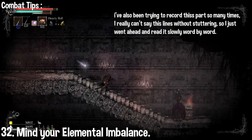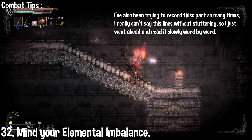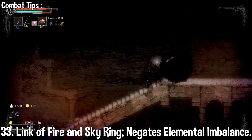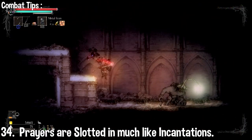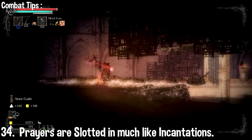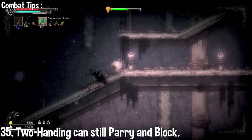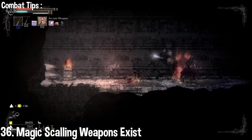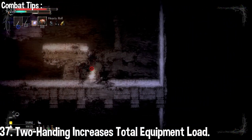Elemental imbalance is displayed as a bar on top of your screen. Spells with the same element cannot be used successively without any negative effects — using multiple fire skills at once causes your character to receive damage, and the same applies to other elemental spells and incantations. If you plan on being a mage, always alternate spells so your elemental imbalance remains as low as possible. You can use the Ring of Fire and Sky to completely negate elemental imbalance, allowing you to use successive spells and incantations of the same element.